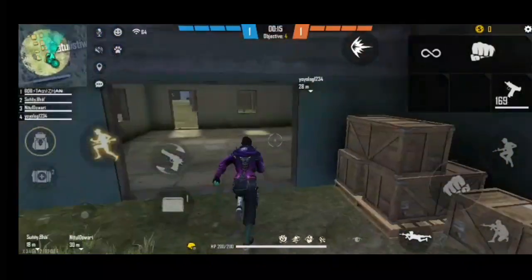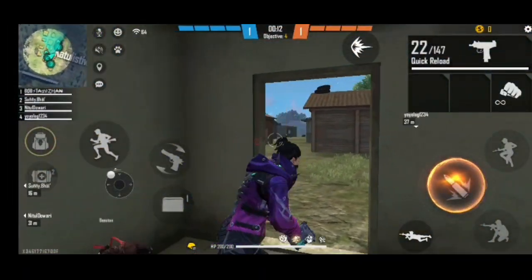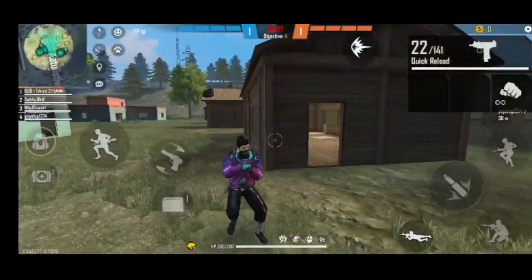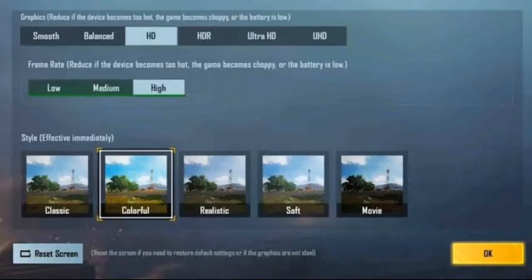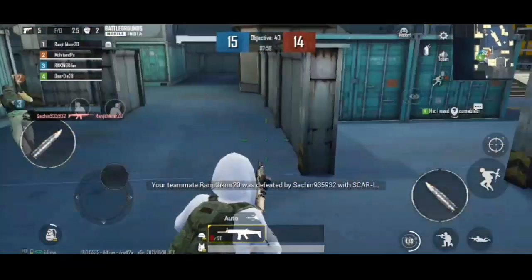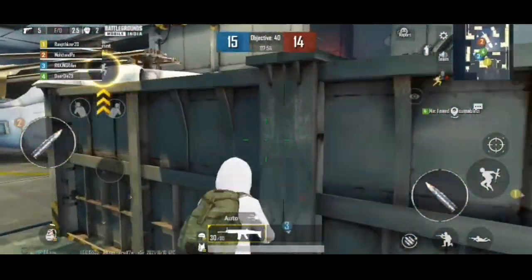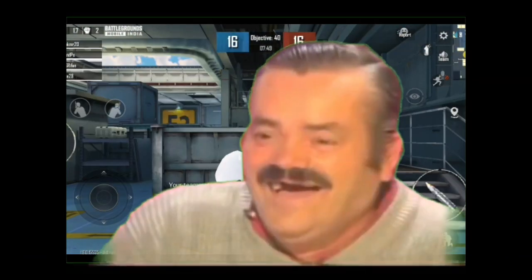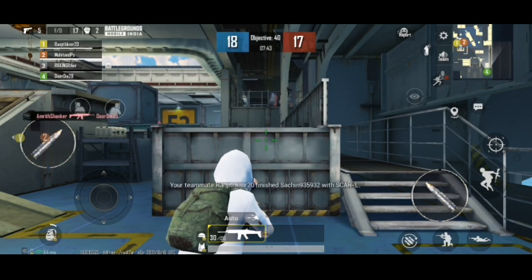Now if you look at the gameplay, it will be Free Fire. If you look at BGMI, you can see the same options: smooth, balanced, HD, HDR. If BGMI supports 90fps, it will have an advantage over Free Fire players. Looking at BGMI overall, it may not be as good for BGMI compared to Free Fire.